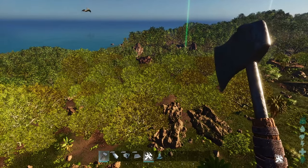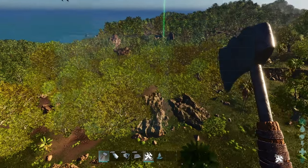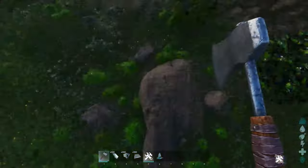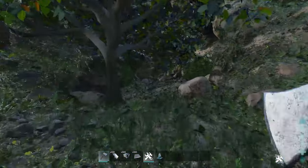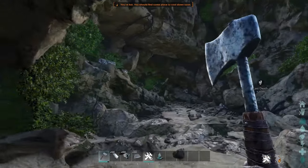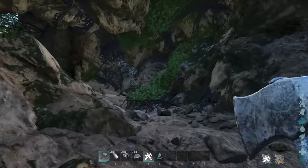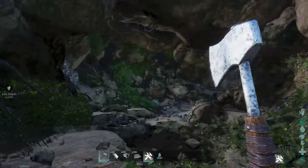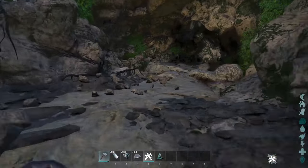The next spot on our list is at 51.5, 84, close to the swamp area. If you look here at the wall, behind these trees is a new little cave area. It has some decent size, but it might not be the best base location due to its two entrances. The only thing that really makes it decent is that most people don't know about it yet.